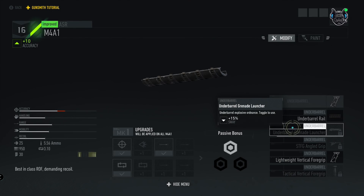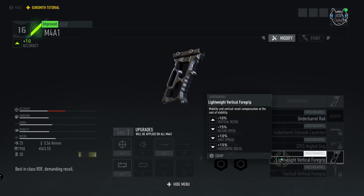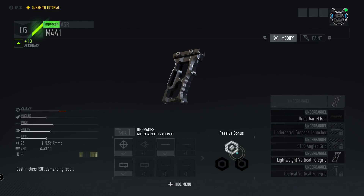Now the underbarrel. You have your standard underbarrel, then the grenade launcher for explosive rounds. The STFG improves time to aim and mobility at the cost of recoil. The lightweight vertical foregrip — which I purchased — gives mobility and vertical recoil compensation at the cost of stability. The final option is the tactical vertical foregrip, which provides small vertical and horizontal recoil compensation at the cost of reload speed and stability.